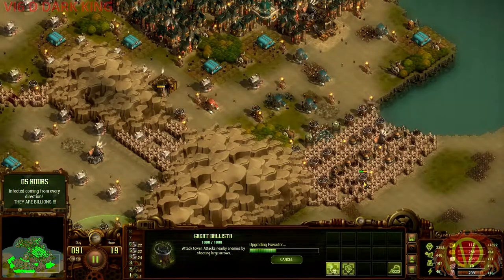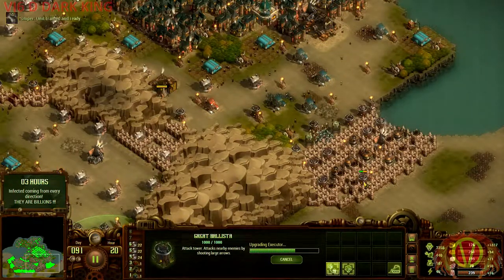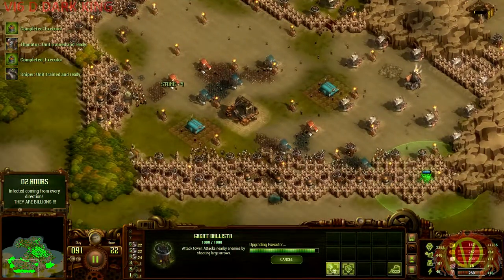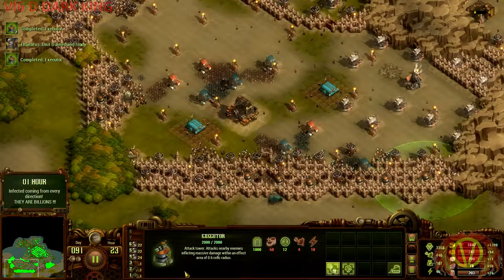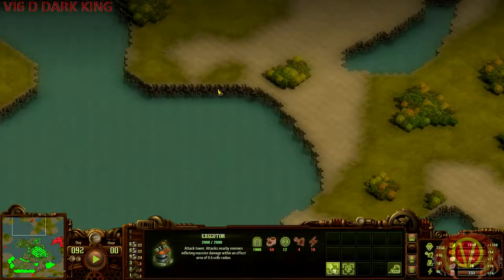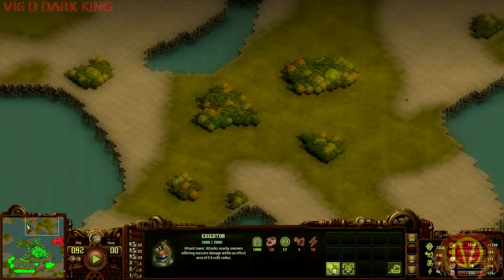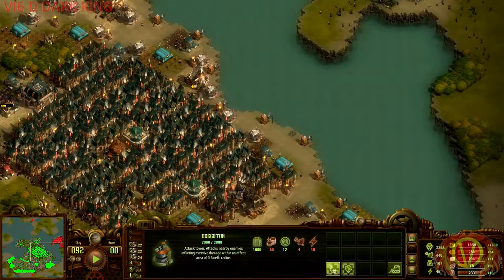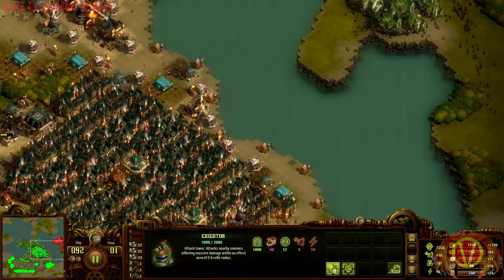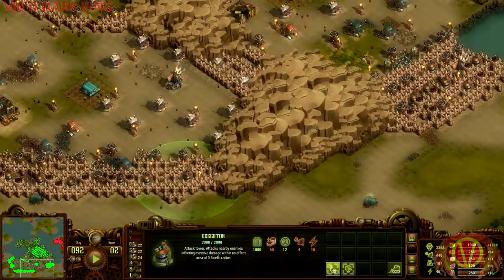Six hours and counting for the final wave of the second map, in a colony of three thousand three hundred and fifty-eight people. You know what to say — your families are counting on you. Here. They. Come. So that's what this map looks like — I quite literally had absolutely no way to come here, and now I'm just wondering how they get here. And you can see I couldn't get through here, but that was the thing — I would have destroyed it if I could get there.